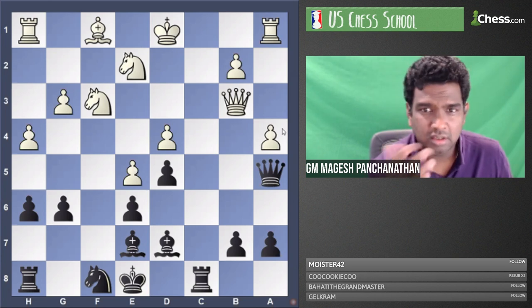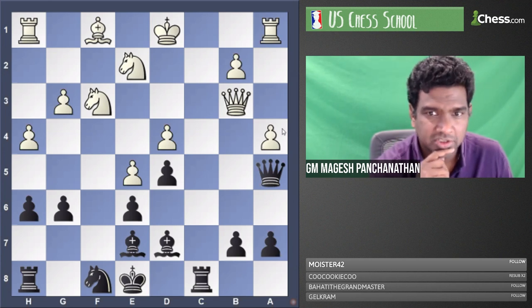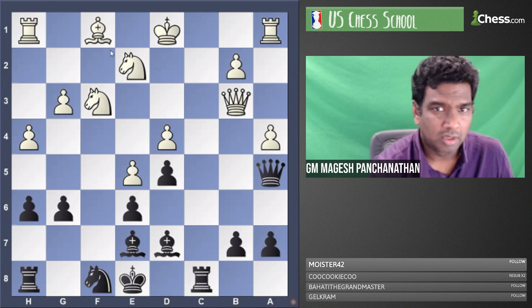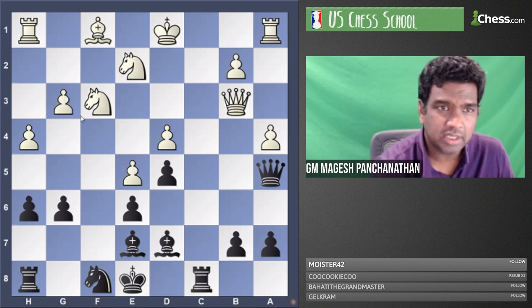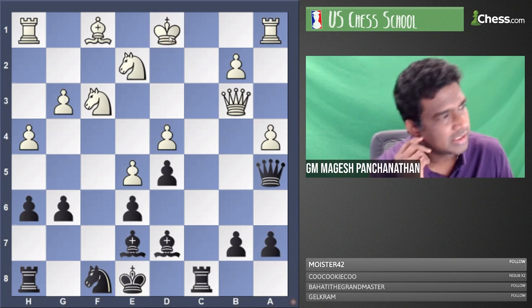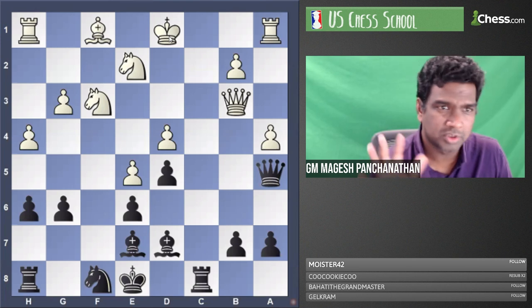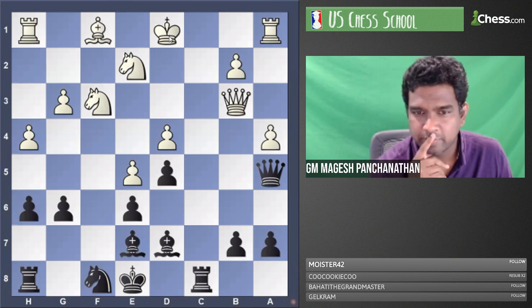Now that we know black is better and the king on D1 is the biggest deciding factor — structurally white is superior: stronger pawn structure, more space, correct kind of bishop, key squares like Nf4. So strategically white is fine with enough factors, but in this particular situation the king becomes a problem. Black's play was close to perfect in this game for the next few moves, and that's the reason I wanted to pick this particular game.